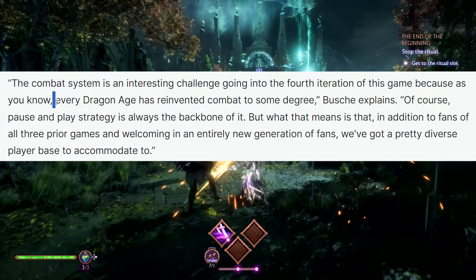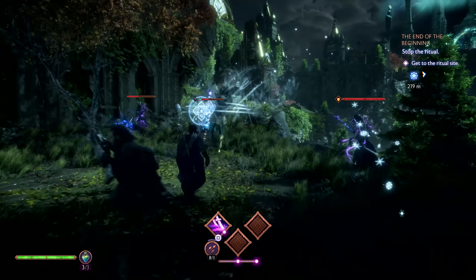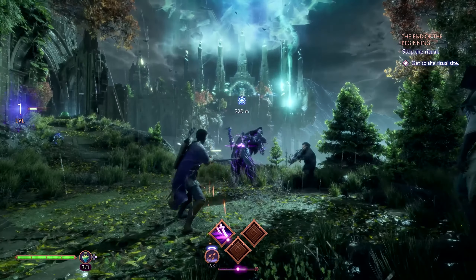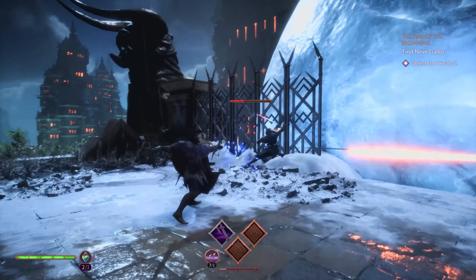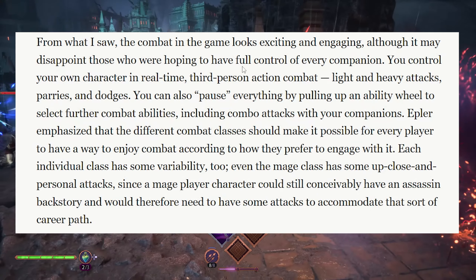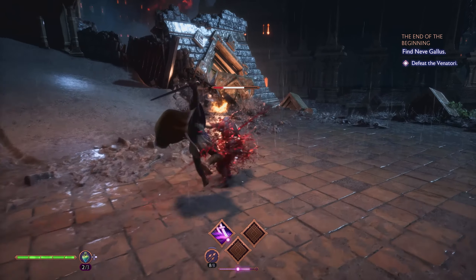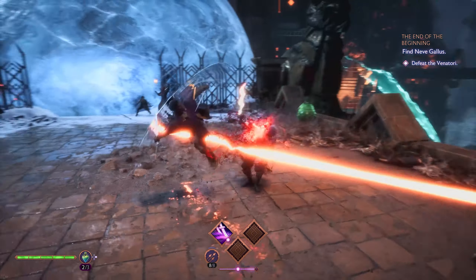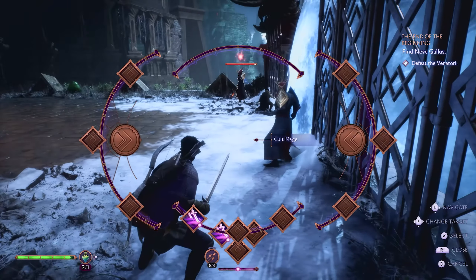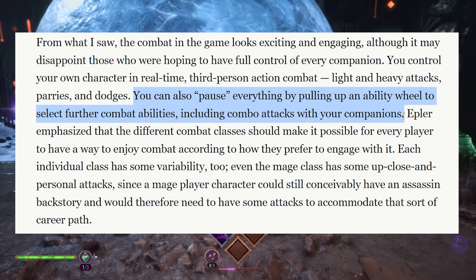Bioware's reasoning is that they have to accommodate both veterans and new players — a complete new generation of gamers — since it's been over a decade since Dragon Age Inquisition. I kind of wish there was a way to switch between the two or have a hybrid. In the meantime, you control your character in real-time, third-person action combat, with light and heavy attacks, as well as parries and dodges. Dodges are no longer a specific skill with a cooldown — they're encouraged and even a function of certain classes. Rogues, for example, take advantage of their dodge to use abilities. You can still pause everything with the ability wheel to select combat abilities, including combo attacks with your companions.